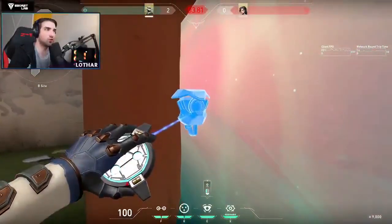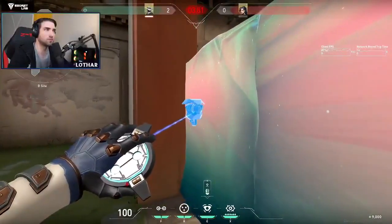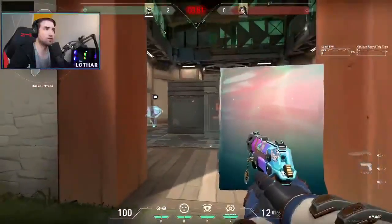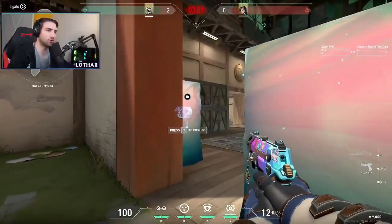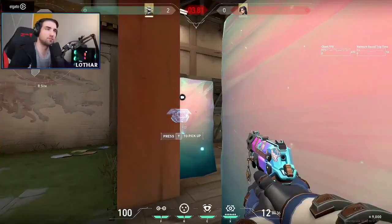You just need to put the camera on a spot when it goes on the wall while being inside of the Sage wall, like this, and it breaks the wall instantly. It's absolutely broken and you should abuse it until it's patched. Alright, see you around.